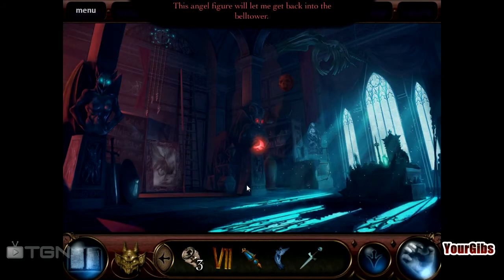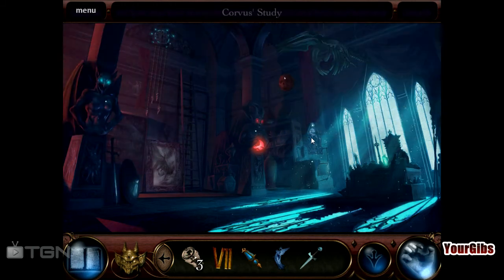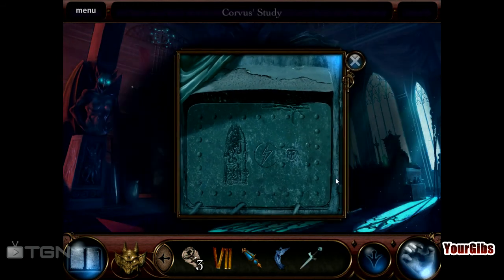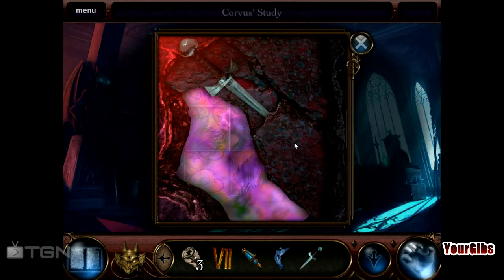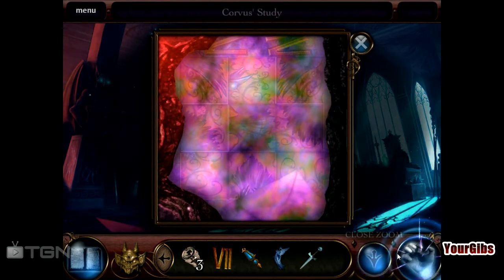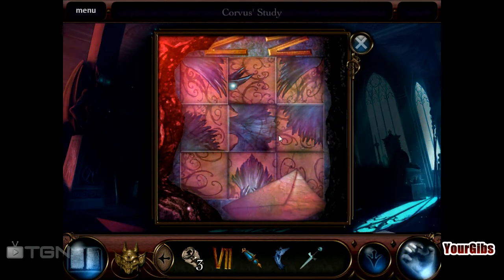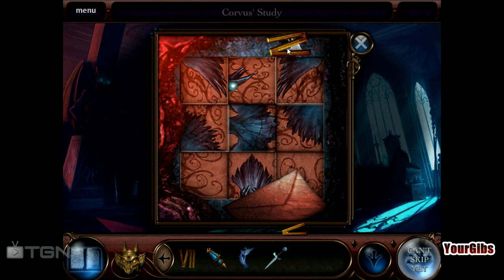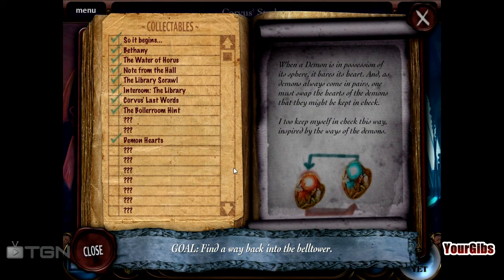Oh, there's the angel — go back! Oh no, I dearly hope I'm not too late. You've got the angel figurine, now you have to unlock the bell tower — save Bethany before it's too late! Yeah, I just want to see if I can get in here though with this. No, okay. Oh, that does actually work. Oh no, what is this? Get rid of that. Splash that up there — looks like more letters. 'When a demon is in possession of its sphere, its hand bears its heart. And as a demon always comes in pairs, one must swap the heart of the demons that they might be kept in check.'